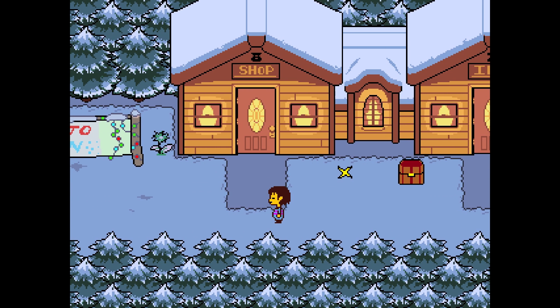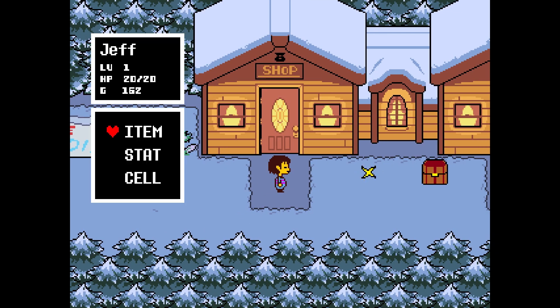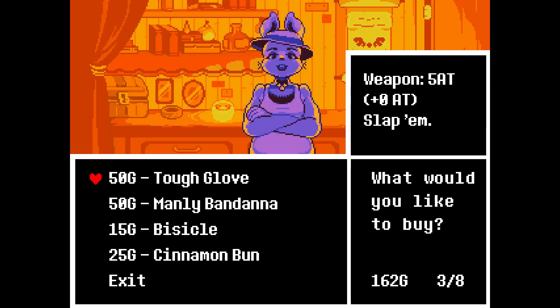Anyway, we are in Snowdin — we made it to Snowdin. How much gold do we have? Probably not much. 162, actually, not bad. What are you selling? We can get a new... no, we don't need a new weapon, we need new armour, that's it.